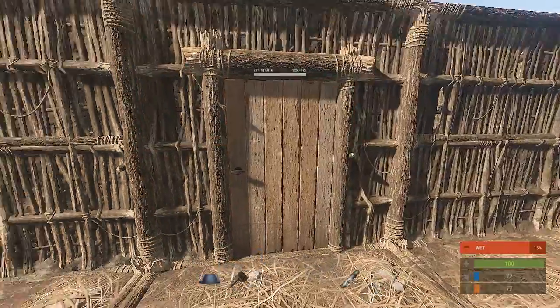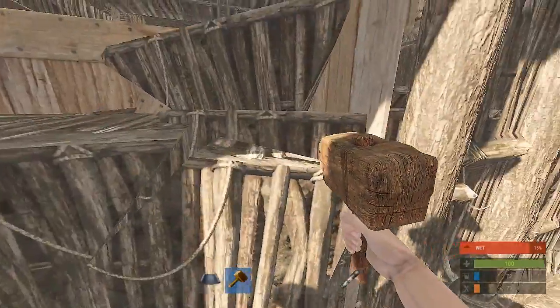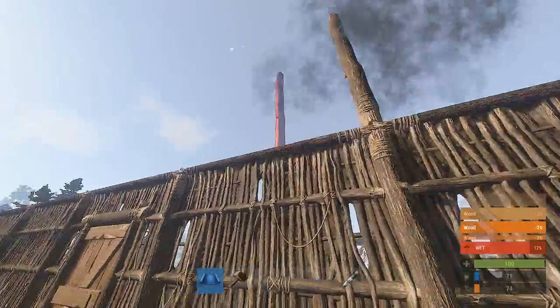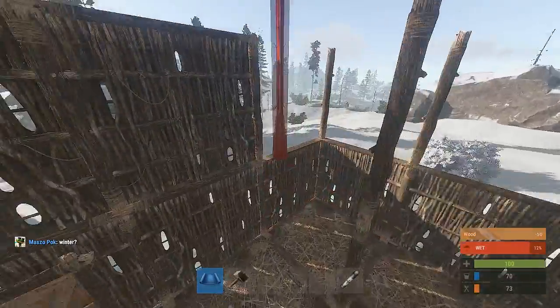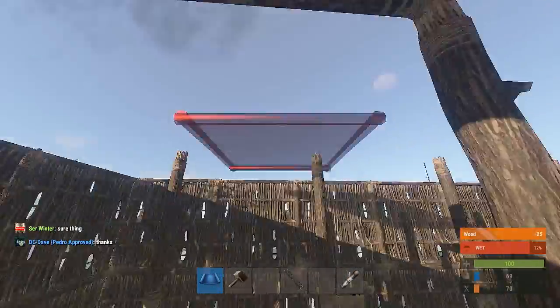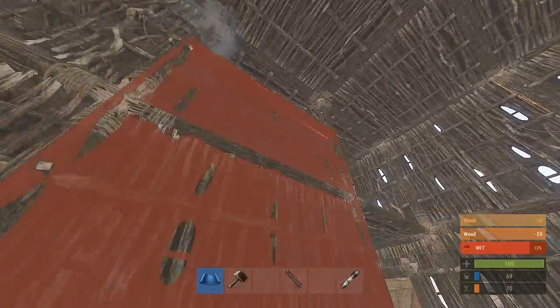Go check that before you even attempt to start building the extra storage rooms, otherwise you'll ruin your whole base. Now start adding a second level of pillars and of course a second layer of walls. Start putting a lid on that base — get those roofs down. Now completely wall off the holes in your main chamber.